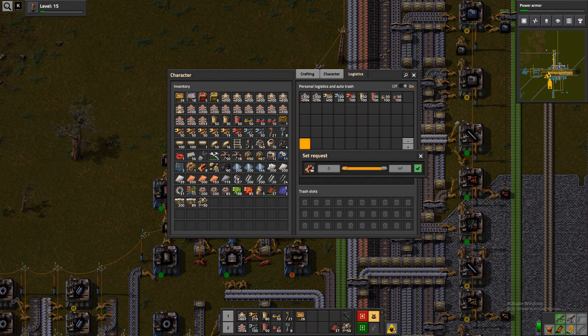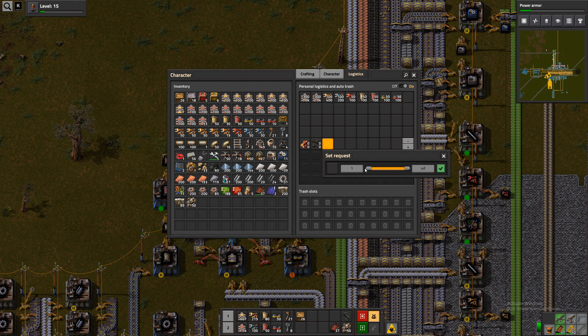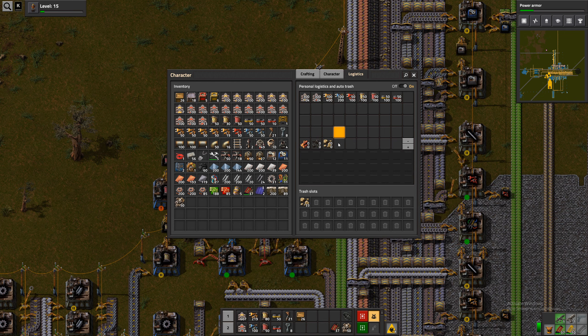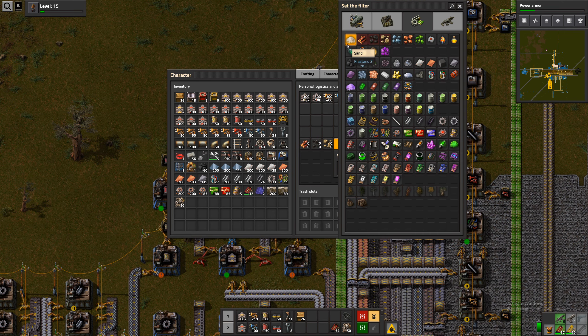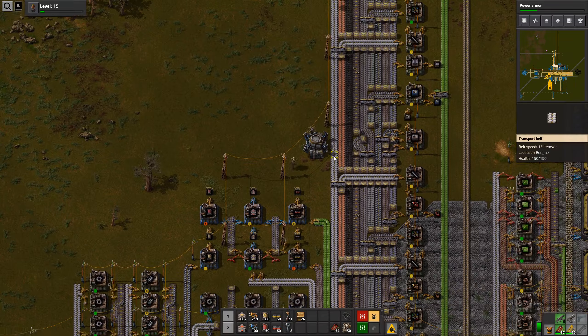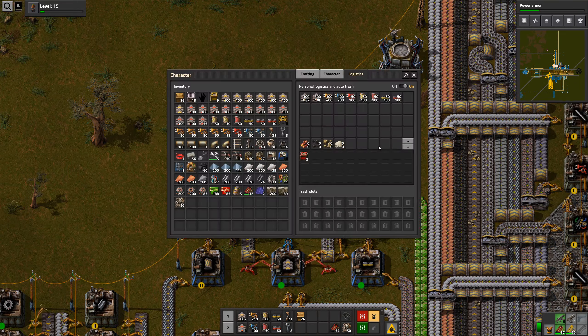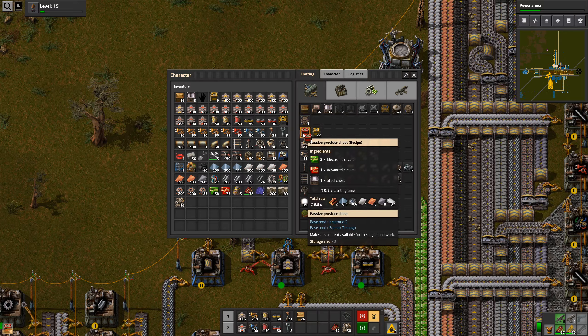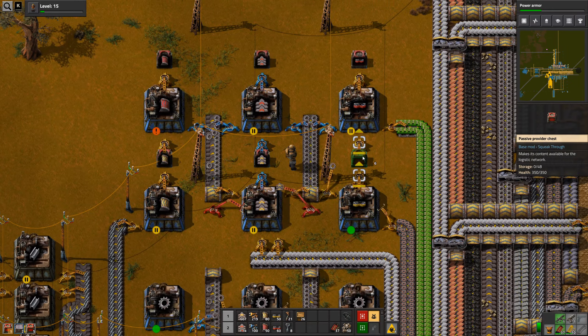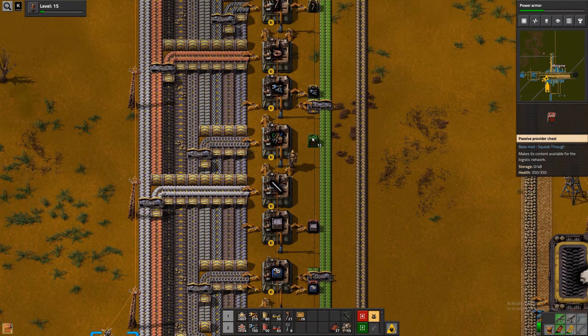Wood I don't really want to be running around with. Coal, not really. Stone. Sand. So the problem with these being storage chests is that they all put my junk into them, which we don't want. So let's make them into passive chests anyway, and then we just put down some storage chests where they get to put both junk and stuff they don't bring to me into.